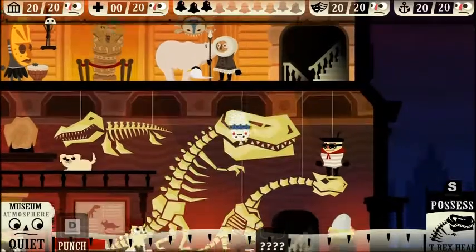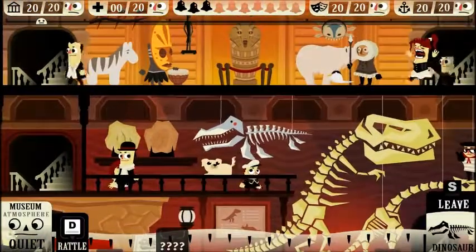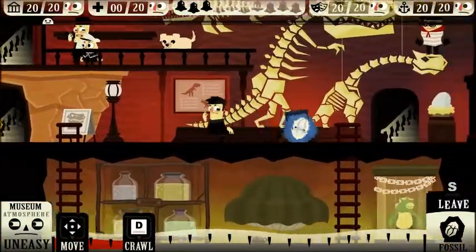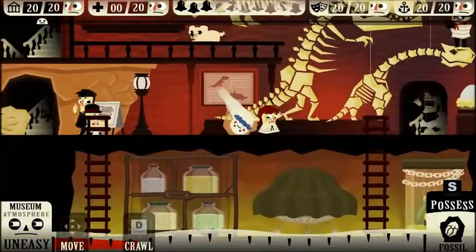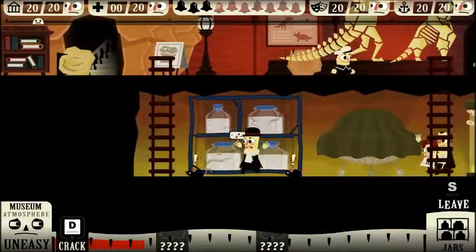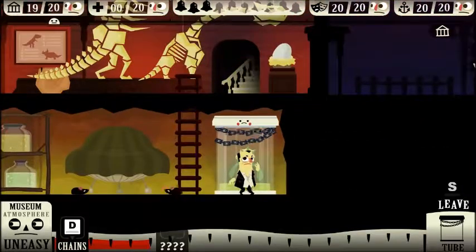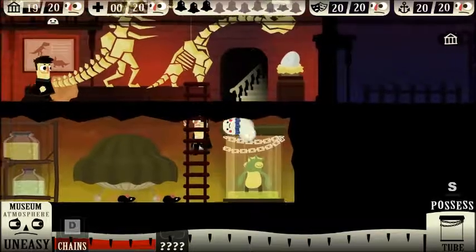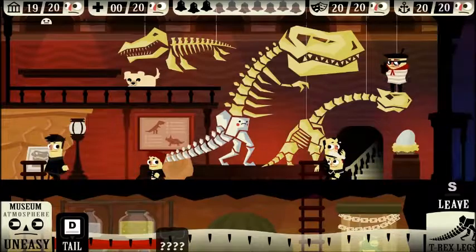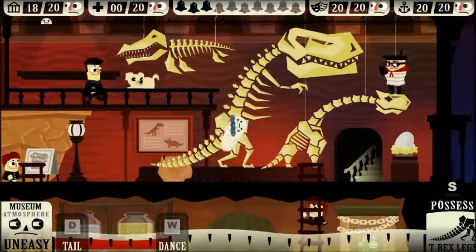Wag. Crack! Oh, that's cool — you can control the tail. I actually did not know that. You can make him dance. Punch.